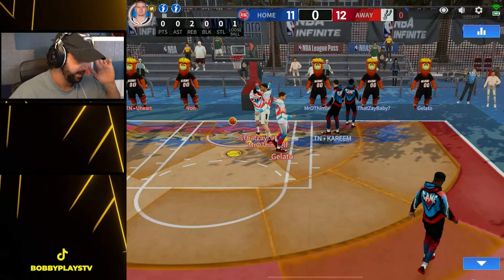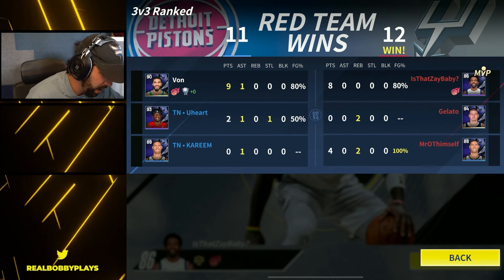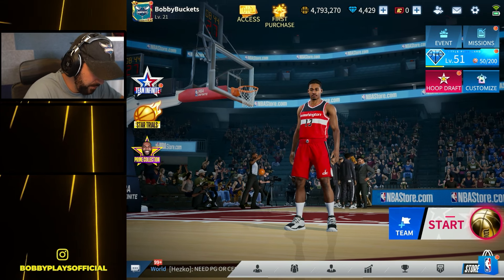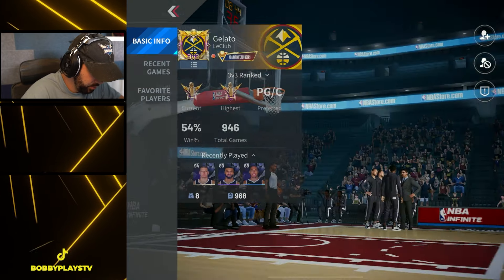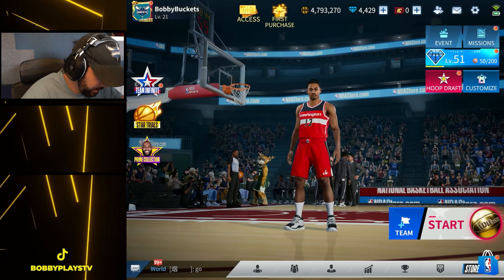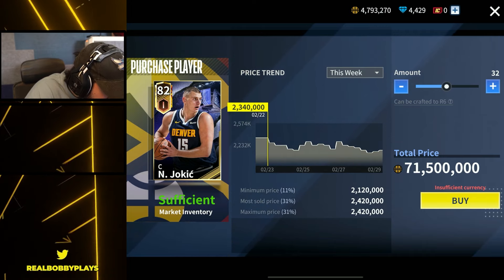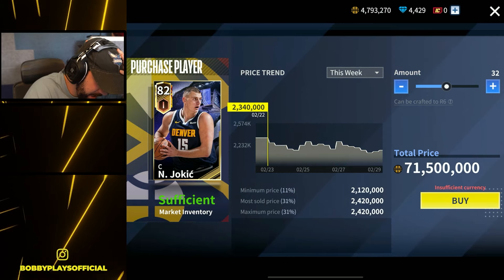Jokic didn't really do a whole lot. That Tatum had 9 on 80% shooting — that's wild. Curious how much 90 Tatum goes for, but obviously the 94 Jokic is the big money player. I can see on the card if I go look at his profile. So we'll go to ranked leaderboard. He is the Gelato profile, recently played. Tier 6 Jokic — what's the cost of a rank 6 Jokic? Buy up to rank 6 would cost 71 million coins for rank 6 Jokic. Dear God, that's absurd.